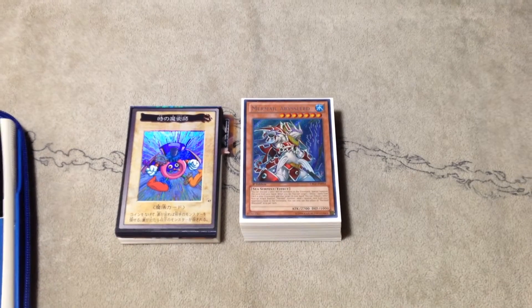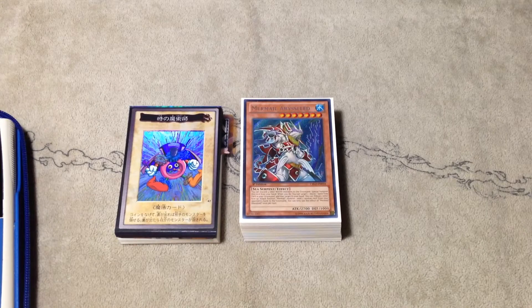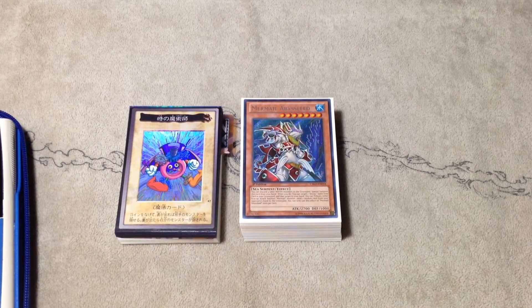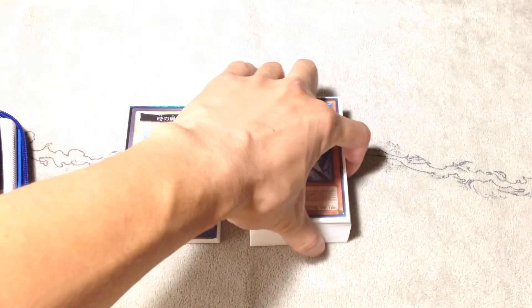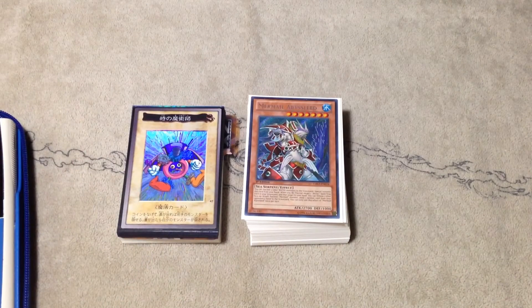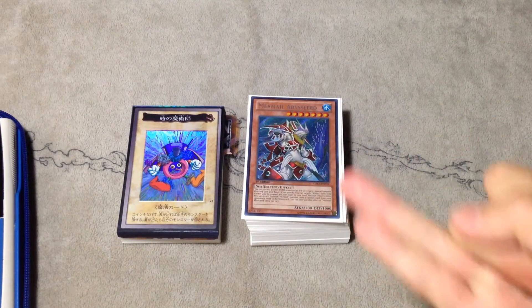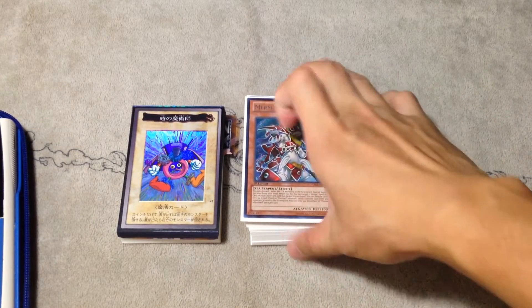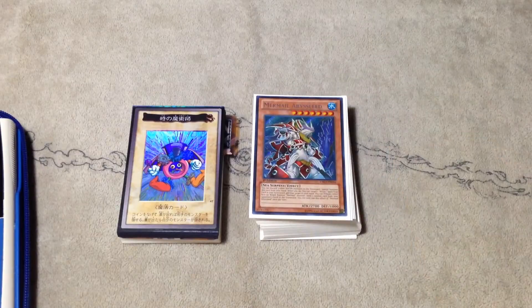We just had our Nationals a couple of weeks ago, and congratulations to Eric who won with Domain Monarchs. But I'll be running Mermails until Invasion of Venom arrives. The deck is still pretty good — it's an underrepresented deck right now, but I still feel like it can contend with top tier decks like PK Fire, Domain Monarchs, EDM, Cosmos and stuff. Until Invasion of Venom, this is the deck I'll still be running.